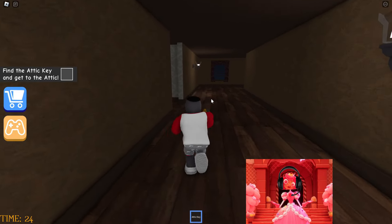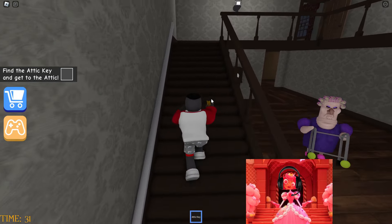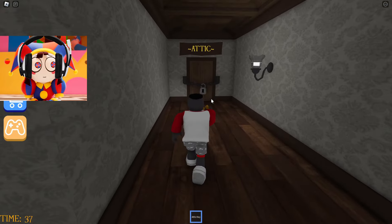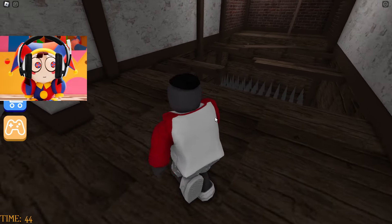We already have the key now. All we have to do is run away from her to the second floor. It seems she will definitely not be able to catch up with us because she moves with the help of these walkers. Great — she has no chance. We finally made it to that door. It's good that she doesn't know how to climb stairs, otherwise she would definitely catch up with us here.